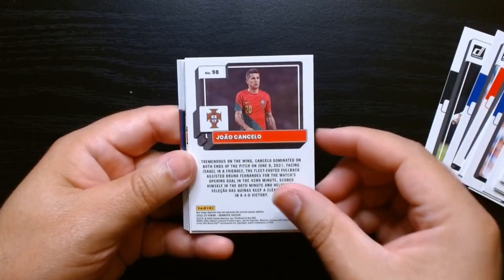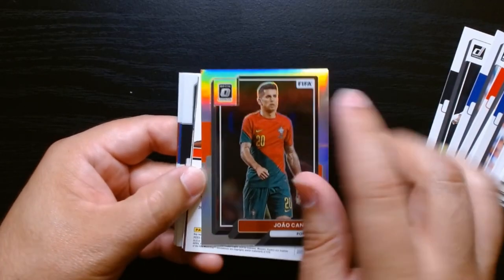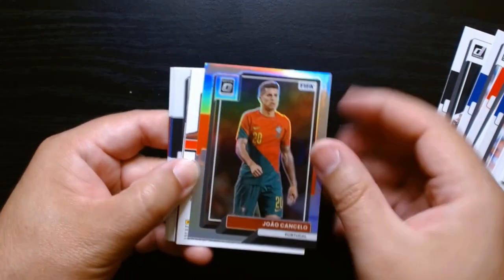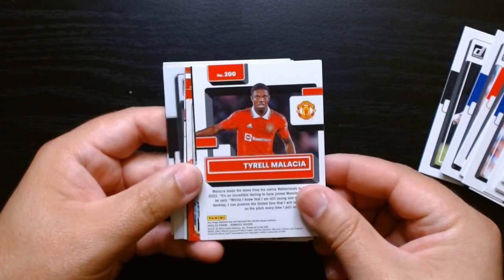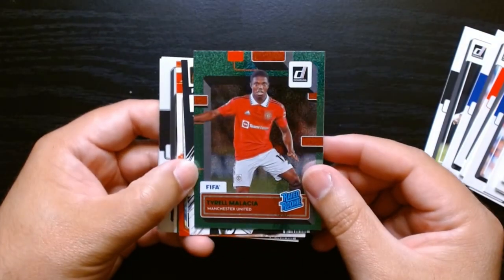Diogo Dalot. Joao Cancelo on the optic — but they're like dinged up. Look at that corner right there. Can't expect much from those value packs — they're all over the place. And this is probably our green. It's like a green shimmer type.